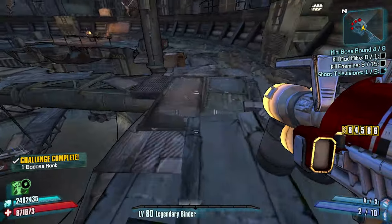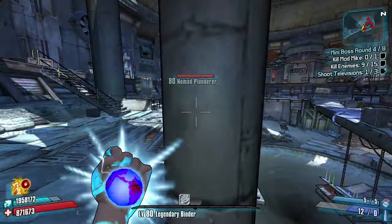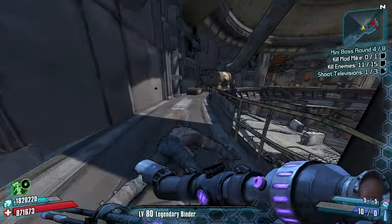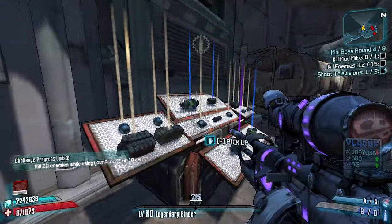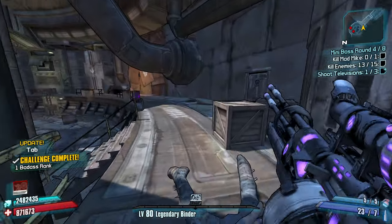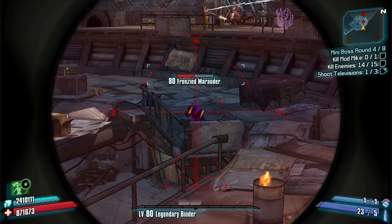Maybe this bad boy will have some sniper ammo in it for me — it does! Twelve shots. I can make something work with twelve shots. I might be getting vacuumed in. More sniper ammo — huge! A sticky longbow singularity — yeah, that could be good. One at a time — he's gone. Slowly gaining ammo back. Only land crits — if it's not a crit, don't shoot.